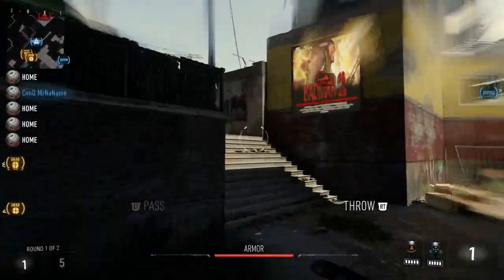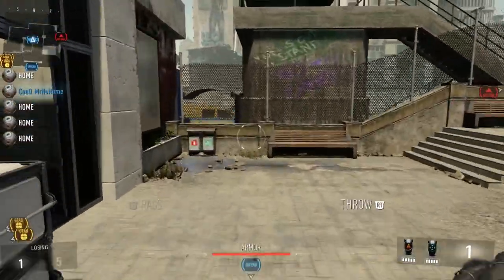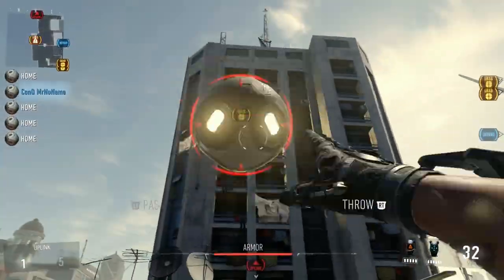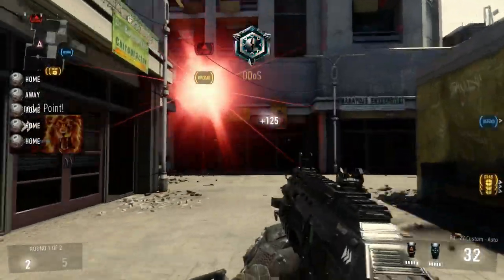Alright guys, this next spot is also over here — basically all you're going to want to do is run up these steps, double jump, and throw it, and it'll go in.